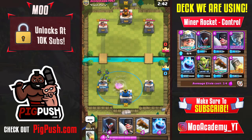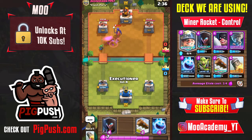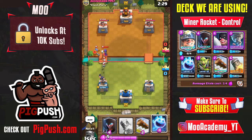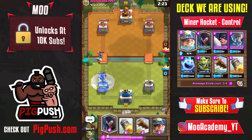Right off the bat, I'm going to try and tornado the troops to the king's tower, which is really your goal with this deck. I didn't get it because I had a goblin gang in the way — big mistake. Just know that you're going to want to try and get that goblin gang onto the tower at all times.